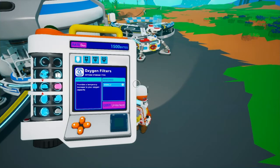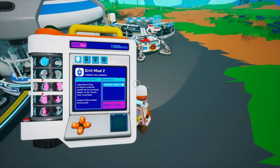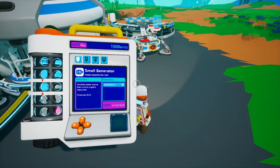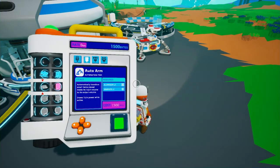So as you can see, we have a small printer. All the blue ones are unlocked, all the gray ones are not - hence things like drill mods, boost mods, different kinds of nozzle mods. Some of them are good, some of them are bad. I have 1500 bytes.